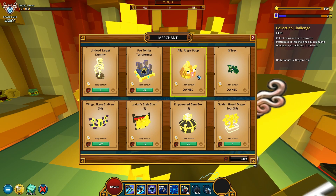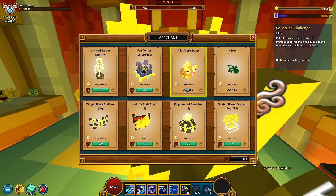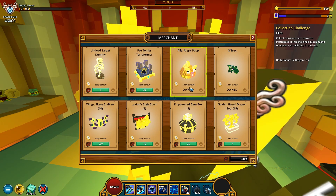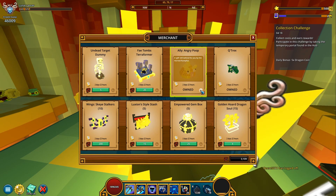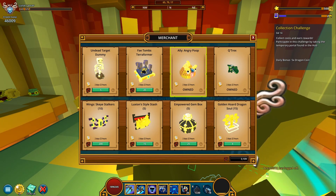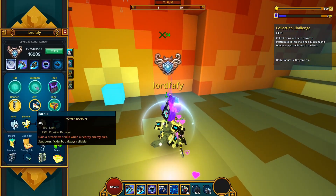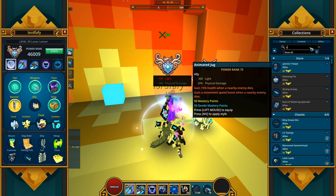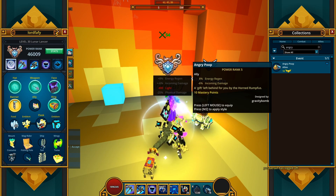Anyway, next we have an ally. It's the angry poop — a gift left behind for you by the Horned Ramphus. I've seen this plenty of times on Luxion, to the point that I've gotten bored of it. I've been showcasing this for a while — it's been at least three times, I believe. It gives 10 mastery points, a power rank of 5, 8% energy regen, and minus 6% incoming damage.